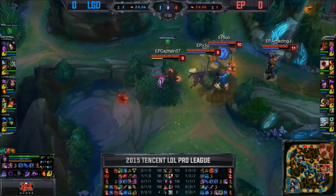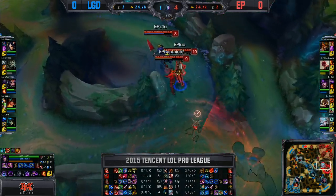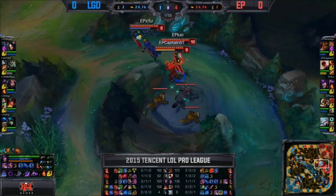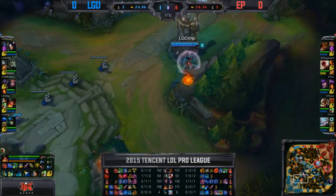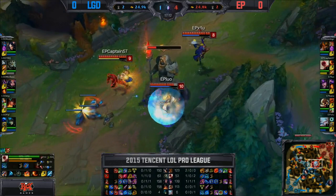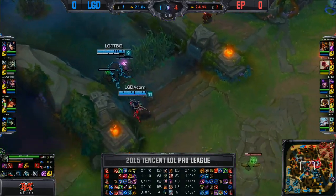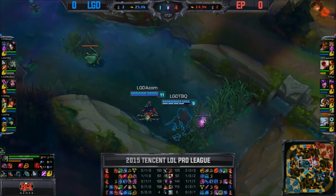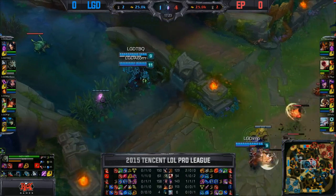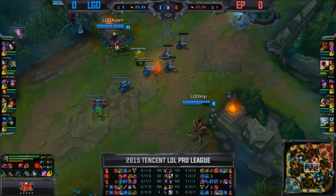Actually trying to Distort his way into getting that blue buff as well — very cute there from LeBlanc, picking it up and just denying it. A nice move from the mid laner for Energy Pacemaker. They're still able to defend this mid turret too. Slow play coming out of LGD — not willing to really force anything. They understand they're slowly building an advantage on their AD carry, so they don't really need to accelerate the pace of the game, and you feel that late game they just have such a good team.